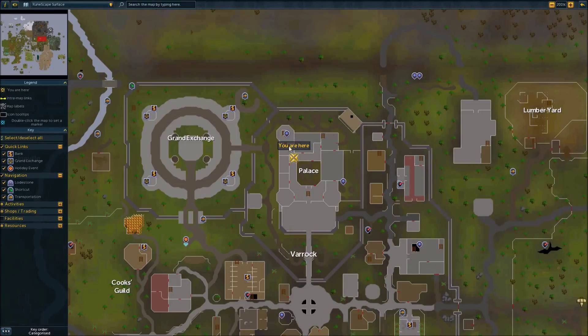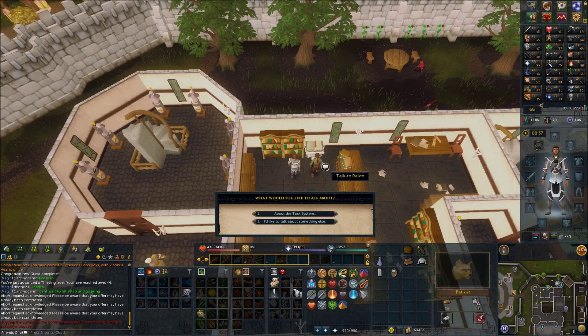Now make your way to the library in Varrock Palace and speak with Reldo. Select 'I'd like to talk about something else' and ask about Robert the Strong.